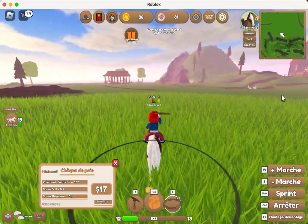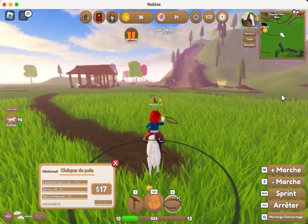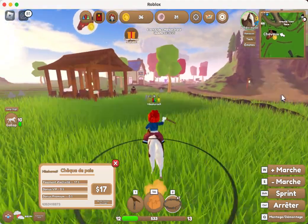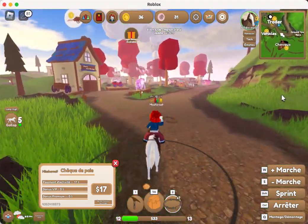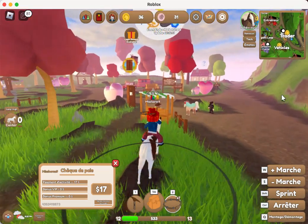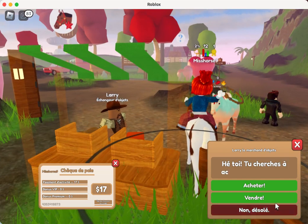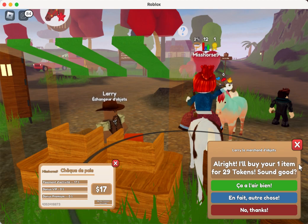Right now I only have 36 coins, but I'm going to get more money. You just repeat this process and you'll get a lot more money, trust me. I'll talk to Larry, sell — and I sold that quarter horse! Thank you guys for watching, please like and subscribe.